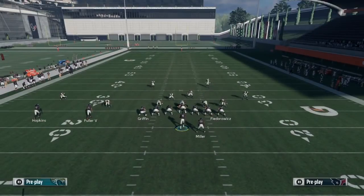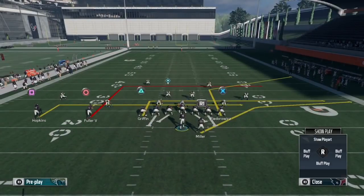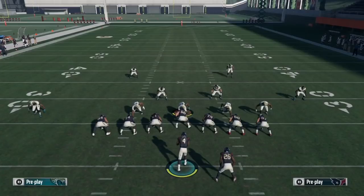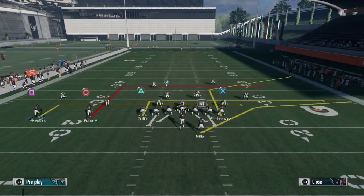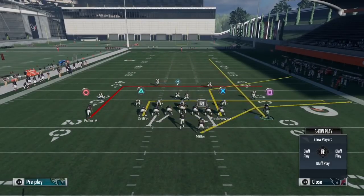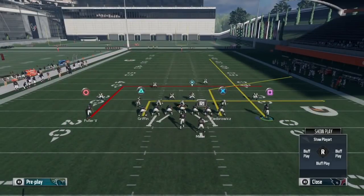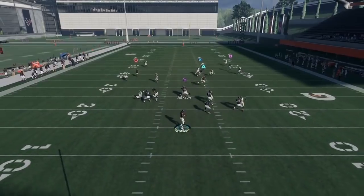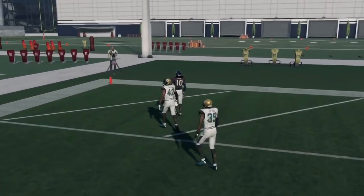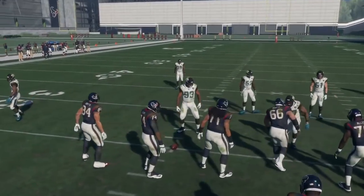Now I'm gonna show y'all Cover 2 Zone. Against Cover 2 Zone, you can dot up your opponent running the play stock, but if you want to bomb it deep for a one-play touchdown, motion that Square route over to the right and put him on a streak. You don't have to block your running back or Triangle — it's all up to you, though I normally block my running back. Snap the ball, pass lead it left to Square, and you've got your one-play touchdown. Square will get open, rack the catch, and go to the crib.